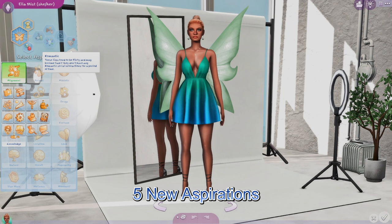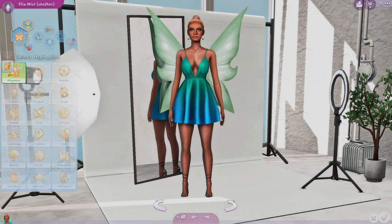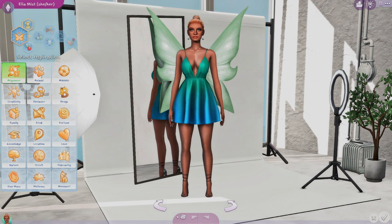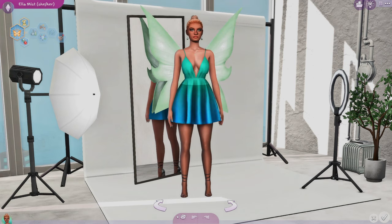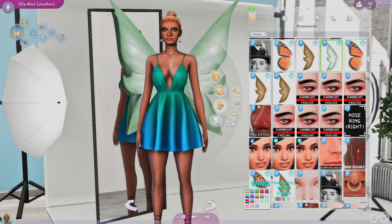We are here in CAS and we're going to check out the new aspirations. They are in the Alignment category. In that category we have four choices: Good Fairy, Good Witch, Wicked Witch, and Dark Fairy. Those are four of the aspirations, and if you go to Knowledge and scroll down, we also have Master a Chemist — that is the fifth aspiration. I have one Good Fairy and one Wicked Witch so we'll play both.